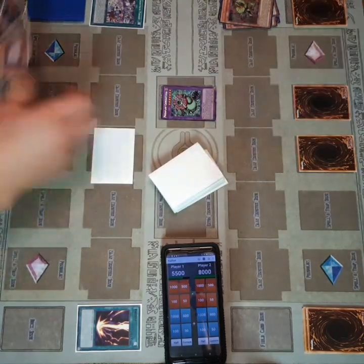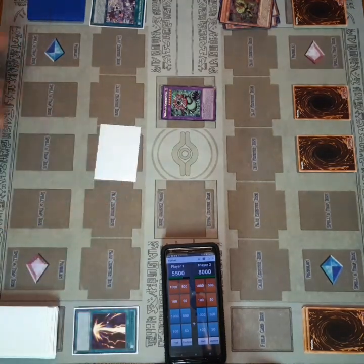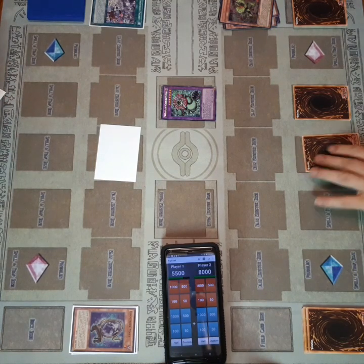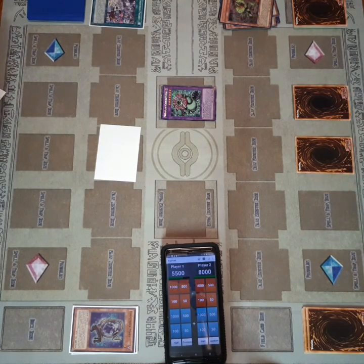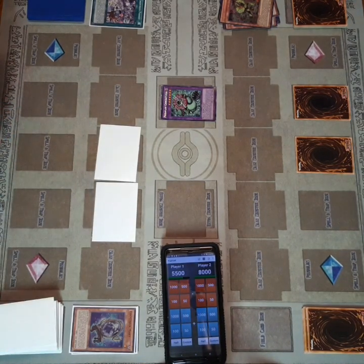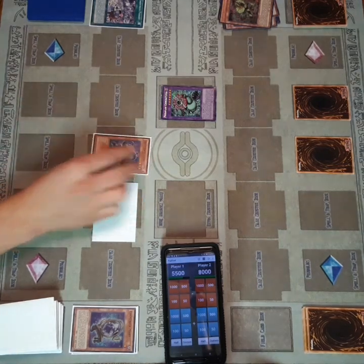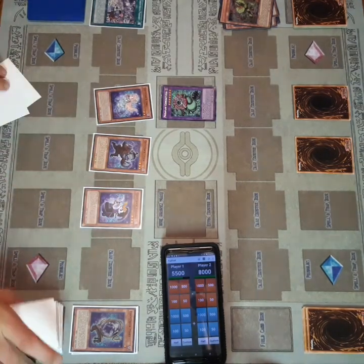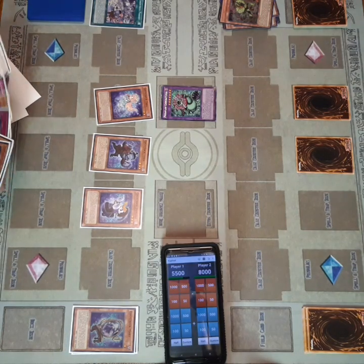On his turn, Tyler attacks directly with the Chimera Flescia and I add a Doll into hand. On the damage, I use Ghost Trick Mary to special summon — I believe that was a Jiangshi — face down. I do have these videos sped up a little bit so it's a little hard to see on some of these turns.